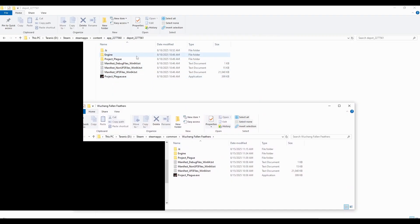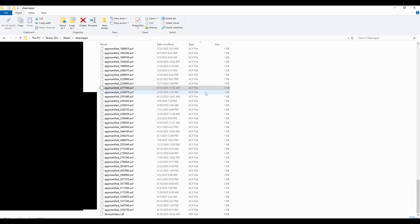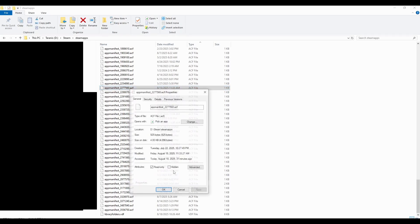So these are the files we just downloaded, and this is my Wuchang Fallen Feathers directory — we delete this stuff and then copy the depot files in here. Once that's done, you need to go to the steamapps directory and find the app manifest file: 2277560, which is the app ID for Wuchang. You right-click on it and mark it as read-only so that Steam can't overwrite it when trying to update. I don't know if this will fully prevent update problems, since I've never done this before, and I like to be able to confirm what I say.